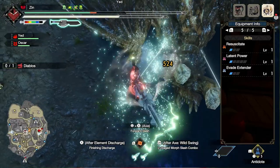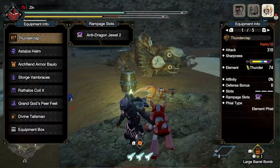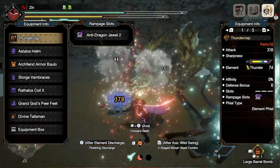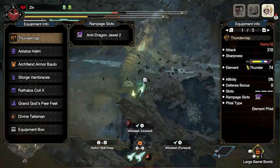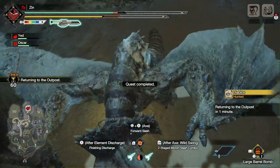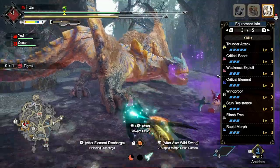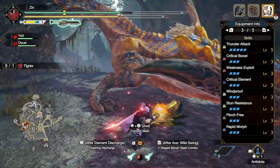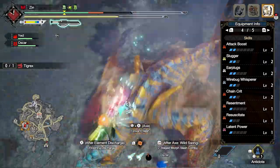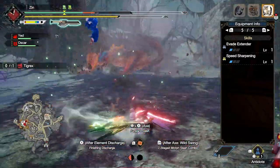The thunder weapon is the Narwa Thunderclap, with 74 thunder, the element phial, and only a level two rampage slot — so the anti-dragon jewel or terrain jewel is the best option here. The thunder skill list is: thunder attack 5, crit boost max, weakness exploit max, critical element max, windproof max, stun resistance max, flinch free max, rapid morph max, attack boost 2, slugger 2, earplugs 2, wirebug whisperer 2, chain crit 2, resentment 1, resuscitate 1, latent power 1, evade extender 1, and speed sharpening 1.